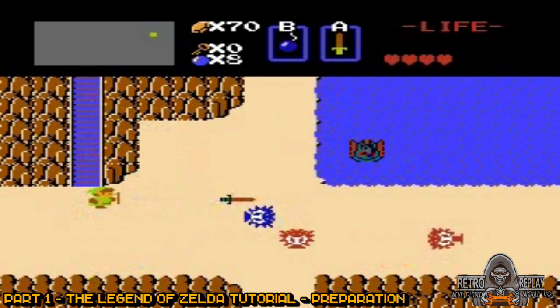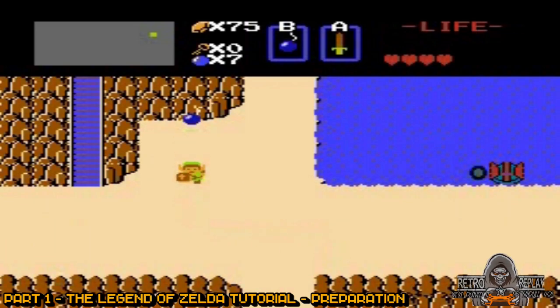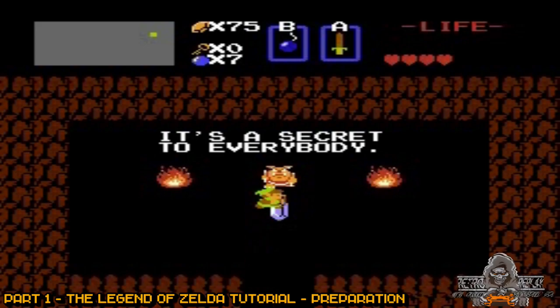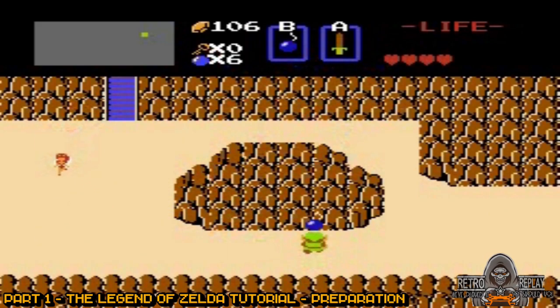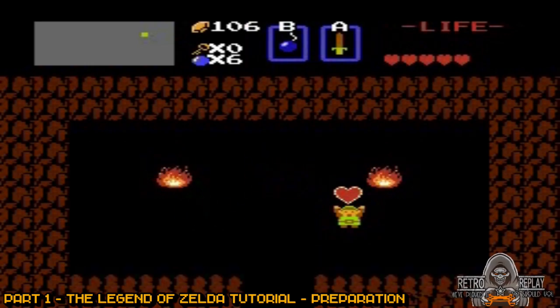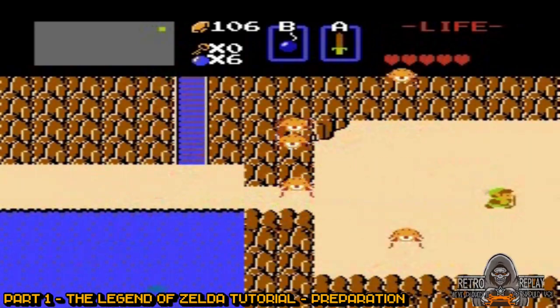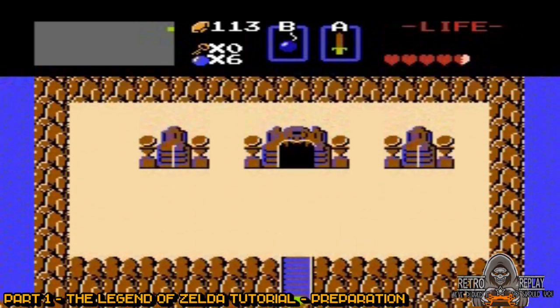Now go up one screen and place a bomb as shown — in here you'll find 30 rupees. Go left one screen and then place a bomb as shown. Go inside and collect the heart. Now go right one screen, up one screen, and then right two screens. Walk through the wall up the secret path as shown, and inside here you'll find 100 rupees.